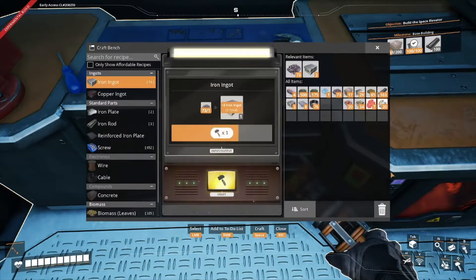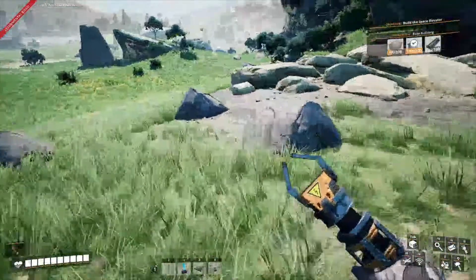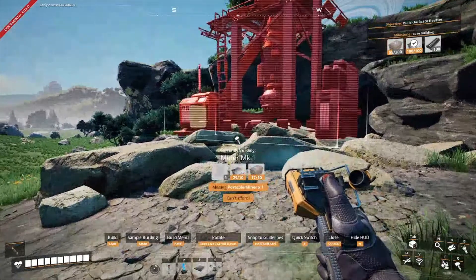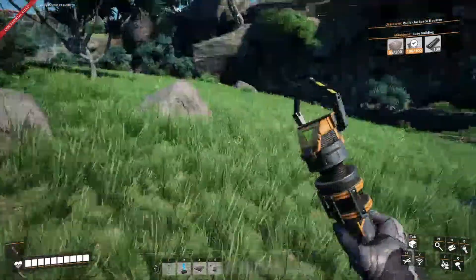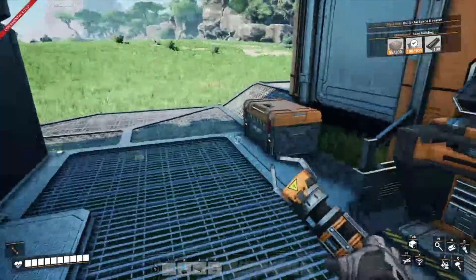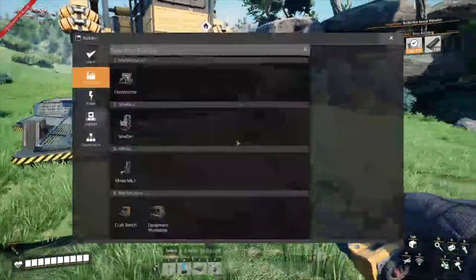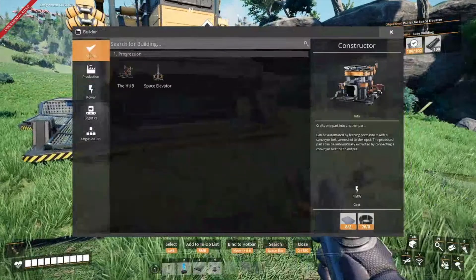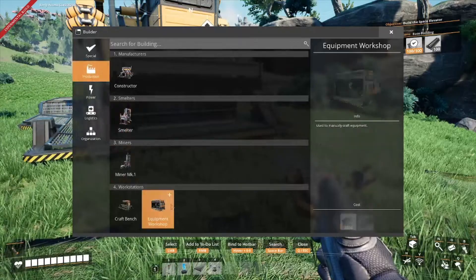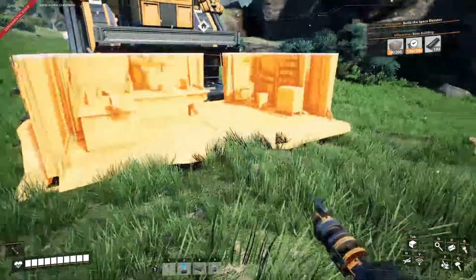We're going to go down and get some more stone so we can finish the stone. We're gonna need a portable miner — I think we gotta put the extra building in. Let's just put it up here into the building if we can. Right here — quit my workshop.